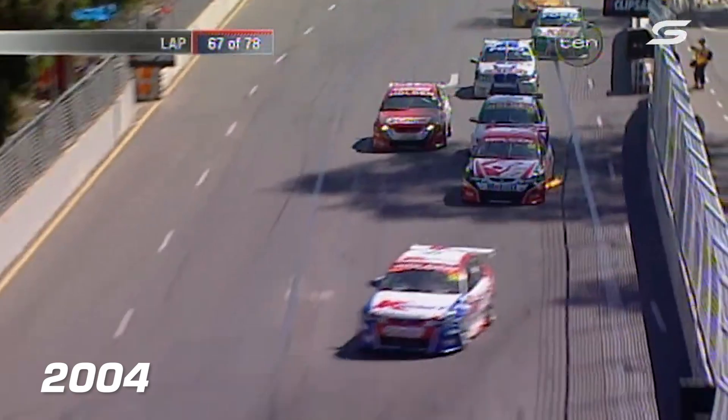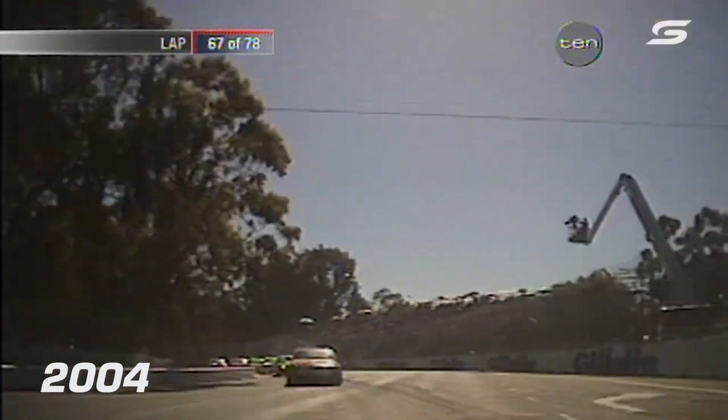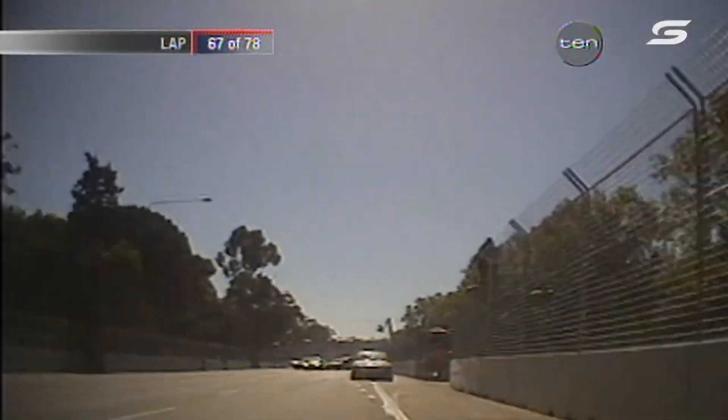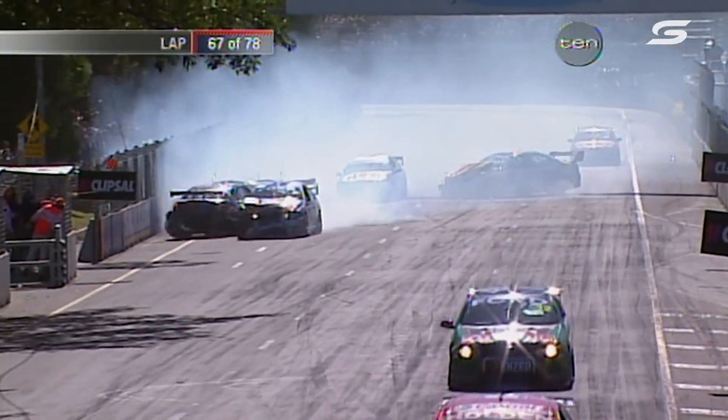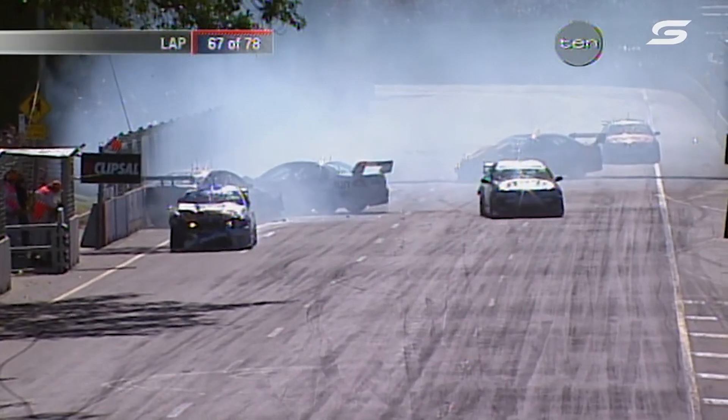Kelly gets past Cameron McComble. Now there's Wingo here — will they get through there two abreast? No, they won't. There's chaos. I didn't think he could possibly get two cars through there. This stuff's insane. It was Dumbrell trying to get past Cameron McComble — we're not sure if that triggered it.